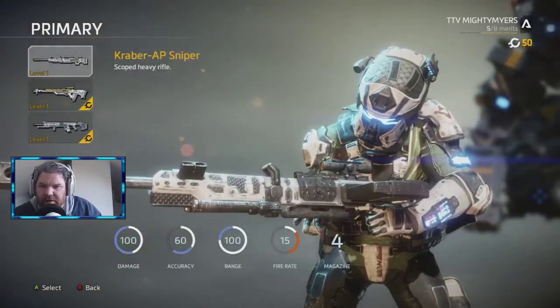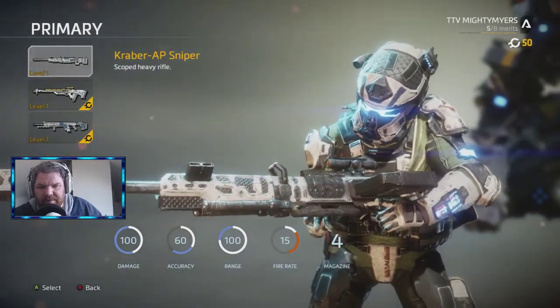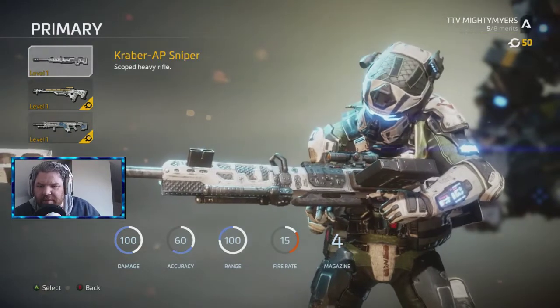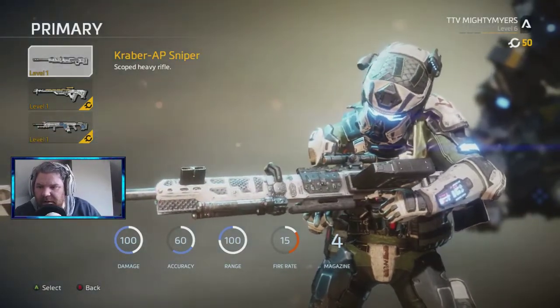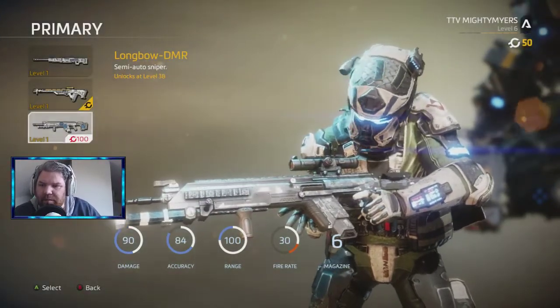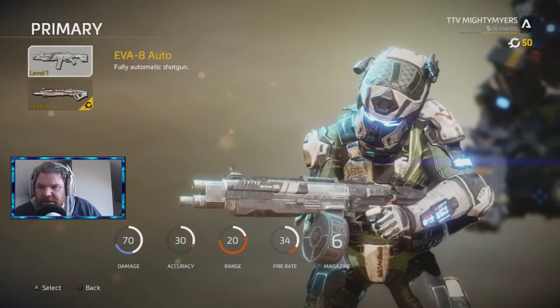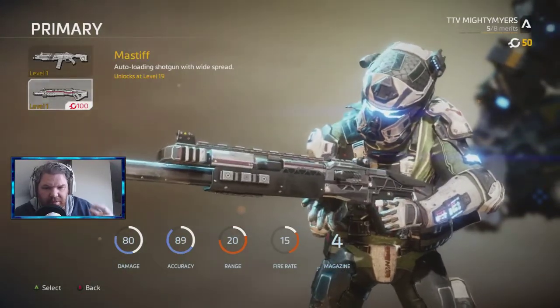Sniper rifles — that drops in the care packages, the drops on Apex; you can only get it from there. The Double Take is already in there, and so is the Longbow. For shotguns, the EVA-8 is already in there, and the Mastiff is too, but that's another drop weapon as well.